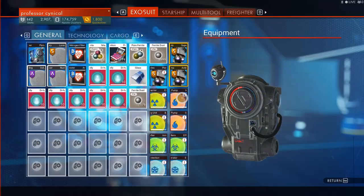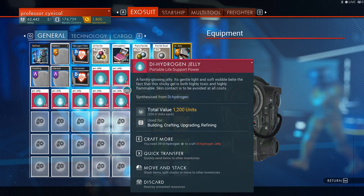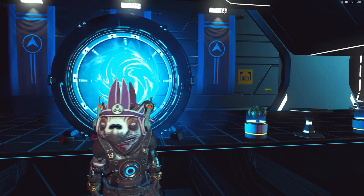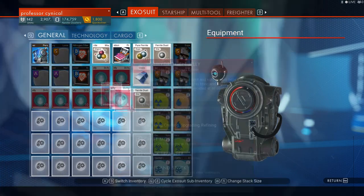I've just sold the salvage data off. All you need for this glitch is dihydrogen jelly — you need six dihydrogen jellies.